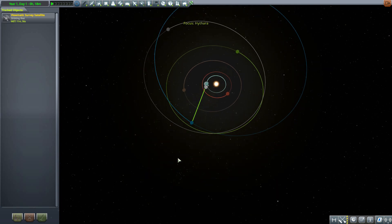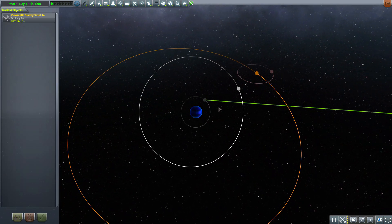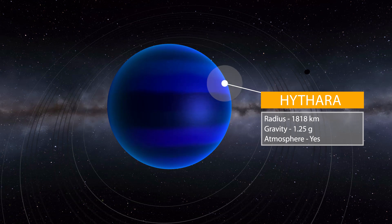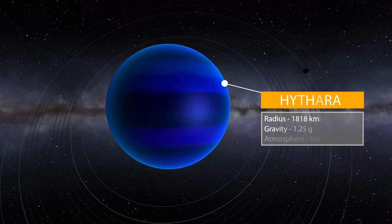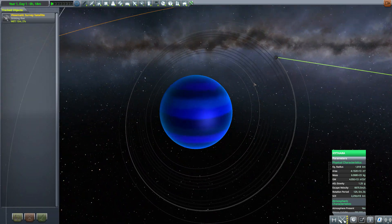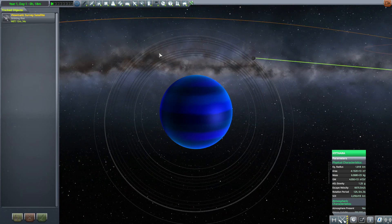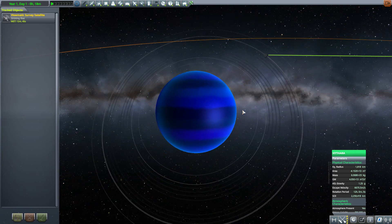Zooming in, you can see it's quite a lovely large gas giant with a number of moons. The name of that gas giant is Hythera, which is quite large at a radius of 1818 kilometers with a gravity of 1.25 g's. It has an atmosphere, but it is a gas giant so it's not one you're going to want to explore. I love the blue color of this, and of course it has rings — very faint rings, but rings nonetheless — that just make it all the much better.